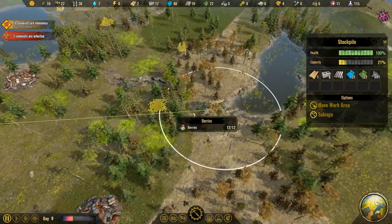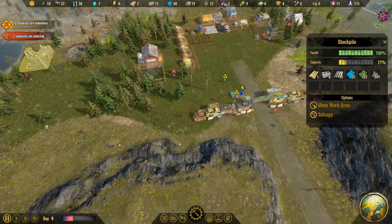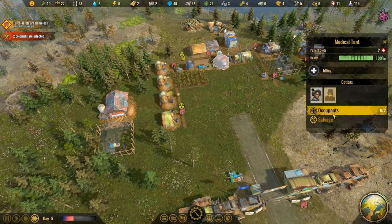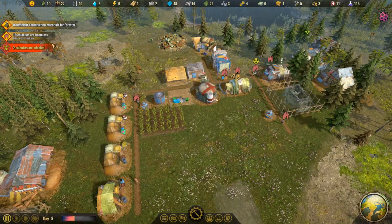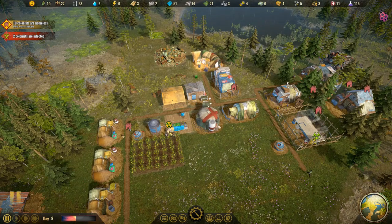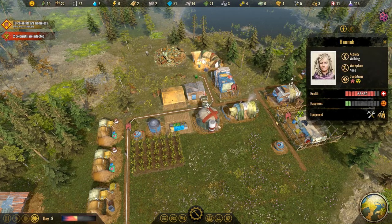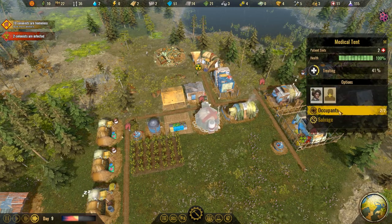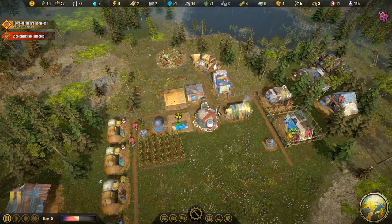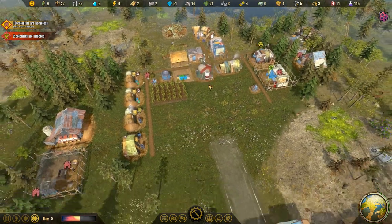Two of our people are sick — those are the ones that came in. They're radiated. We can actually put two in the medical tent. They just went to work — they need to go get healed. Maybe the medical tent was already filled, that's why they couldn't go. Maybe we should put another medic in there.